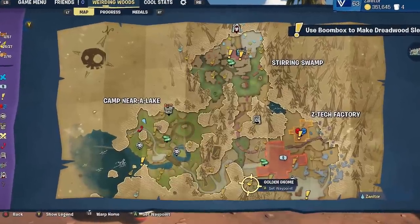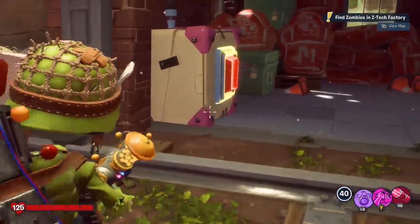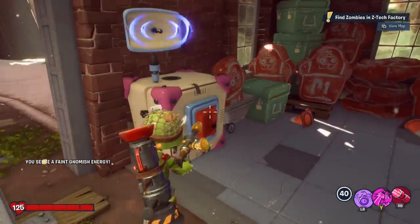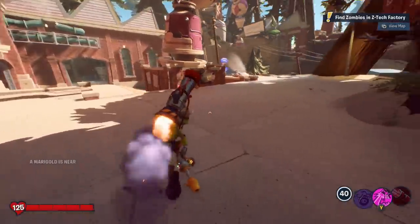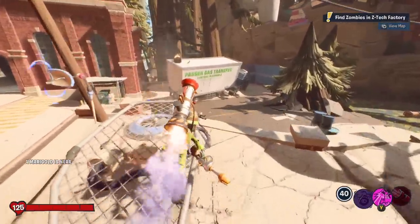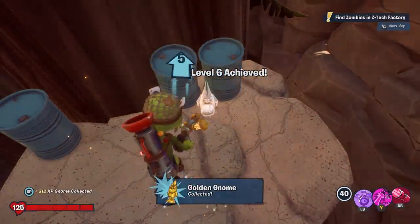Let's stay in Z-Tech Factory for now, at least in this general area. There's a gnome over there. To get it, you've got to first activate the switch — not by shooting it, but by pressing it. Then you follow the path of blue flashing satellites to get boosted, and once you're boosted you'll fly all the way over to a gnome just sitting there. And that's that.